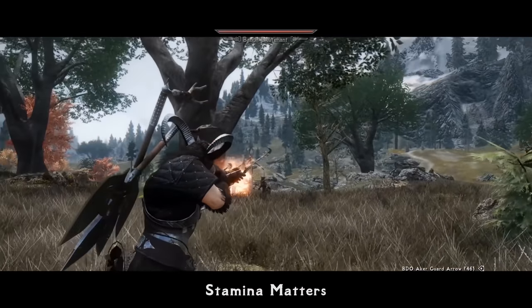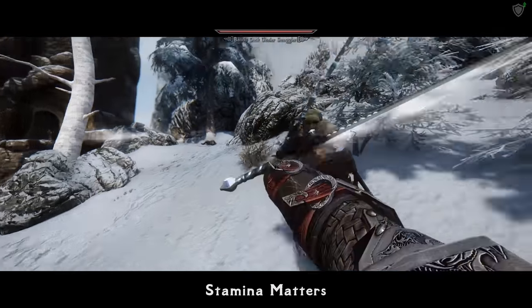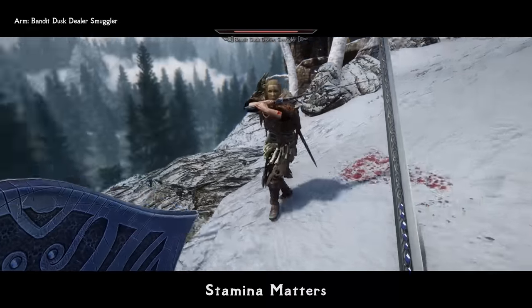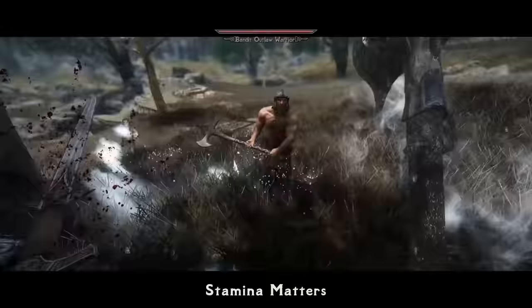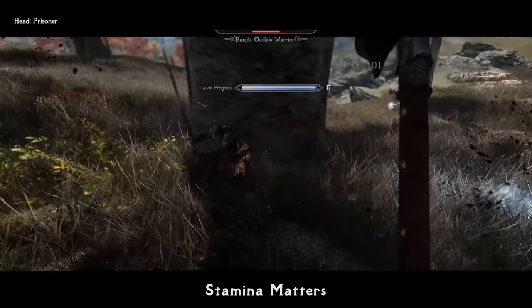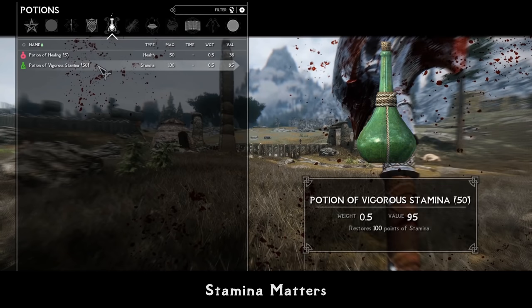Stamina Matters — no more useless stamina — is a little gem for every combat realism lover. Remember how power attacks cost a decent amount of stamina in the vanilla game, but you're somehow magically able to perform them even with one point of stamina? Not anymore. With this mod, no more attacking, blocking, jumping at zero stamina, which makes stamina usage much more tactical rather than just a limiter for sprinting and constant power attacks. Stamina is now actually something that matters, and you should put this into consideration during combat.